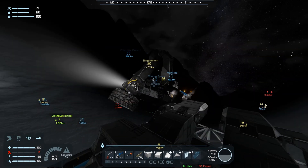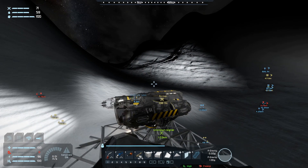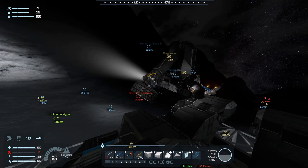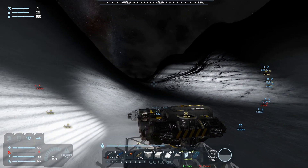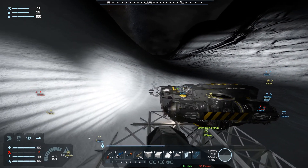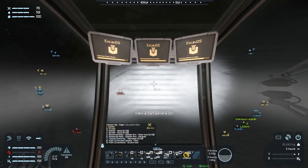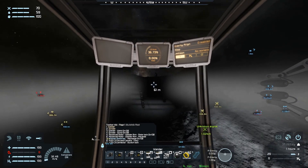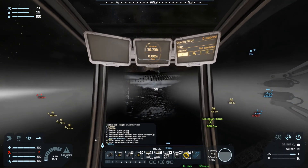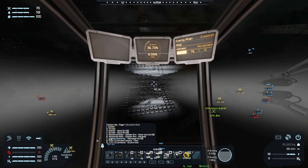Welcome back everyone to another episode of the No Suit Survival series. Now that we've got a bunch of resources in terms of money, food, and water, I think we can do a bit more work on the base. Today what I want to do is, if I come over here and use my spotlights on my ship, I'm going to do a little bit of setup for the industry here.